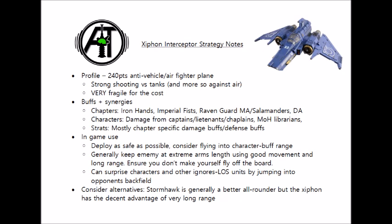Librarians can be handy to buff its defence. The Iron Hands also have a psychic power to repair vehicles and increase the armour save, and you can use Might of Heroes from the main codex to make it Toughness 8, which can certainly help protect it against a lot of enemy firepower. If it is flying next to characters, you might be able to get a Tech Marine to repair some wounds on it, though this will be a little more opportunistic as they really won't be able to keep up with the plane.